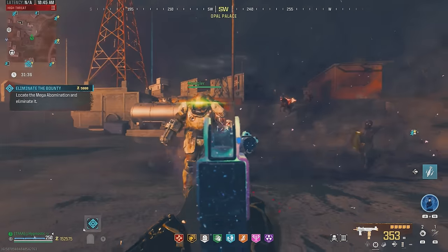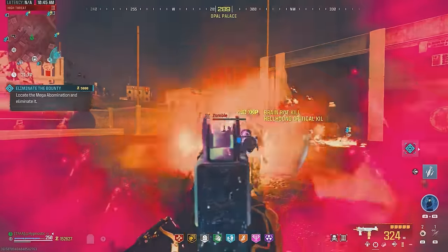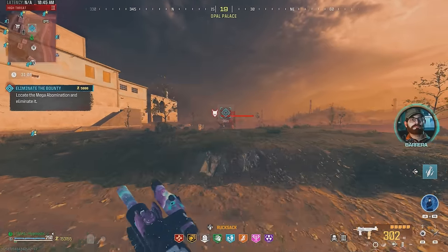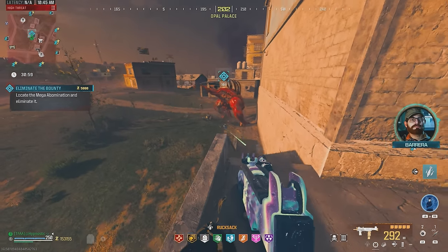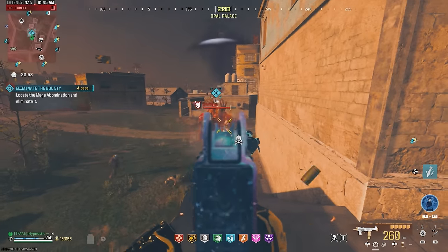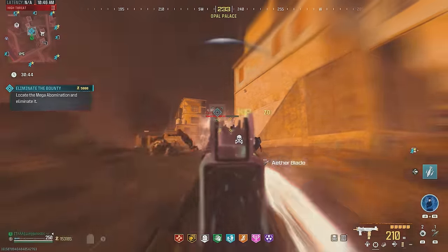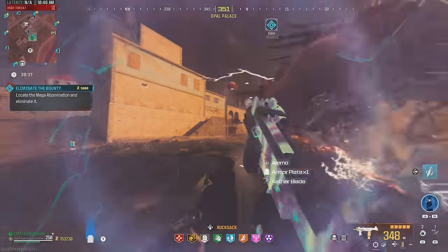Got this old mangler right here — damage output is just insane, dude. We're gonna have some fun in the Elder Dark Aether as well. Mega Abomination's right there. Let's come over to this side — we're already elevated. Start hitting this — already destroyed one of his faces! That's insane. Another laser attack coming in. Let's try to hit that face on the right side — destroyed two of his faces already. We are not having any issues taking out this mega.